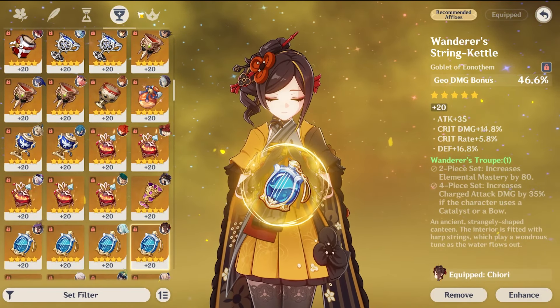If you don't have Itto and want to use Ningguang or Noelle as your Geo DPS, you can. Ningguang's Jade Screen counts as a Geo Construct, so there are no issues. Unfortunately, Noelle does not have a Geo Construct, meaning that to get maximum value from Chiori over Albedo in a Noelle team, you'll have to pigeonhole yourself into using either Zhongli, Geo MC, or Ningguang in the final slot, instead of the diverse options available otherwise.